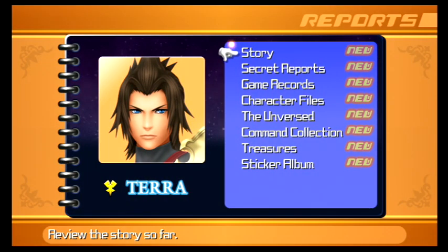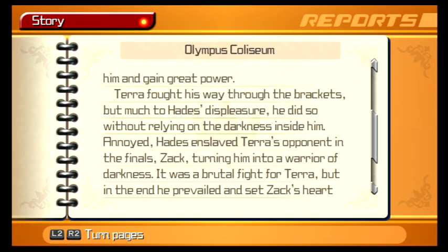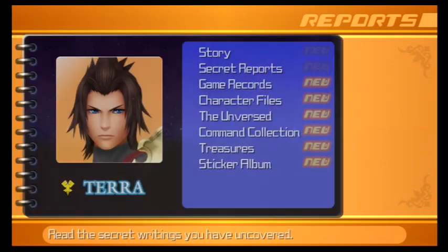Basically, the boy in the helmet that we fought, that Hades was controlling, revealed himself to be Zack, the hero from Final Fantasy VII Crisis Core, which is the sequel story to Final Fantasy VII. It turns out that he wants to be our friend and we got a D-Link from him, which we'll be leveling up in this area's character files.